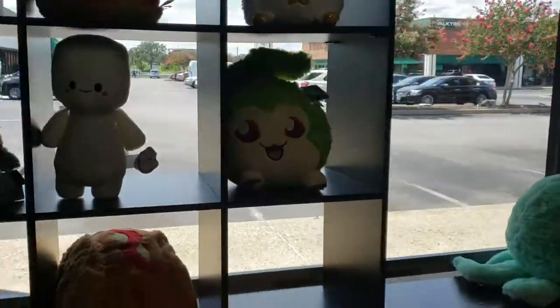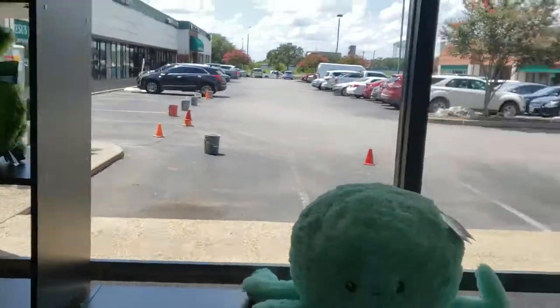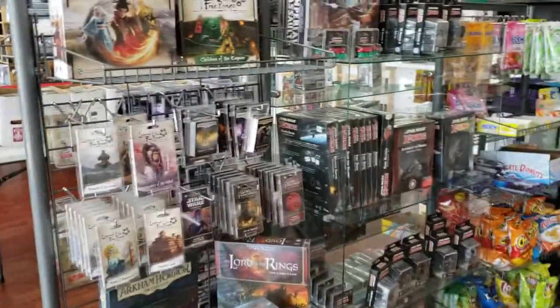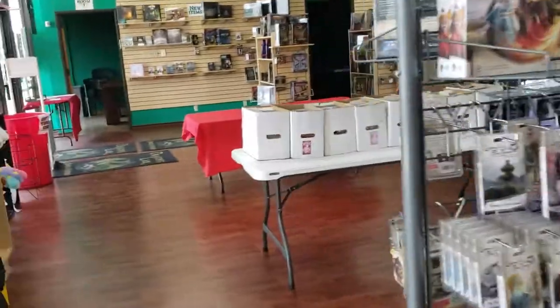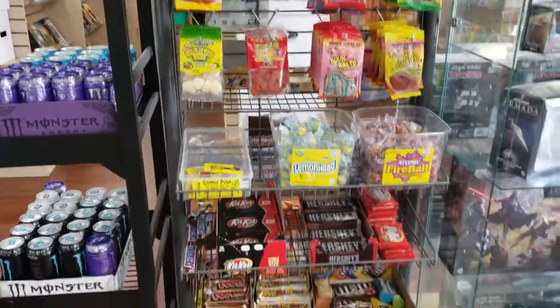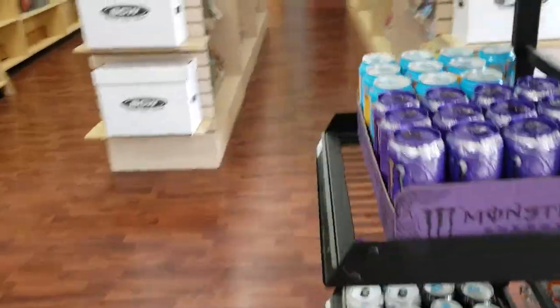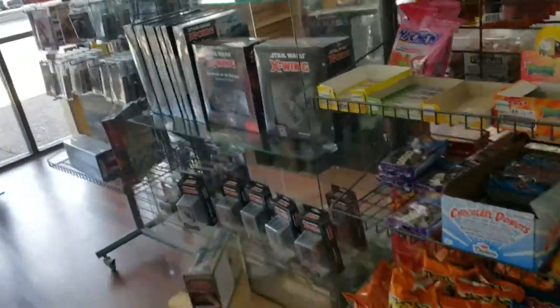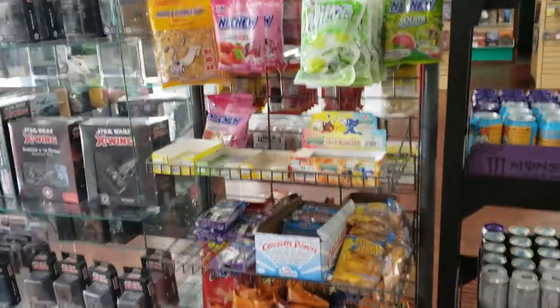We have little things like Squishables, shirts, and some FFG merchandise. And we do carry snacks and drinks here. Here are some of our snacks, and in the back we typically keep chips and Asian snacks. We do get some Pocky and things like that in.